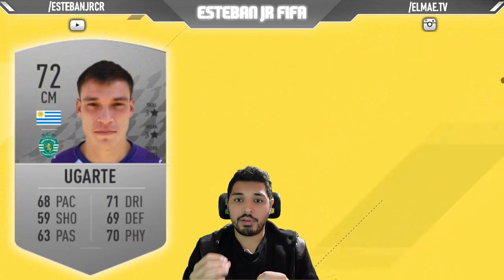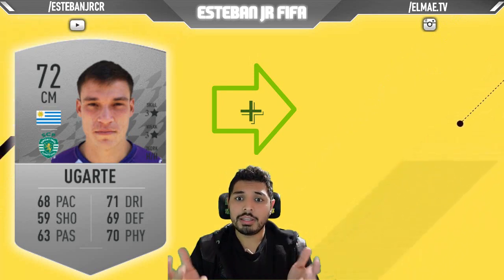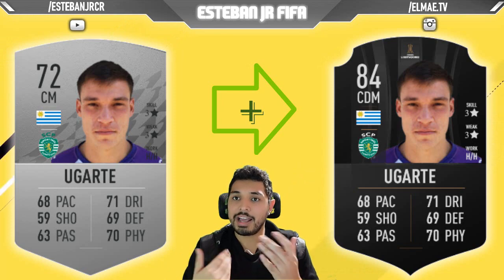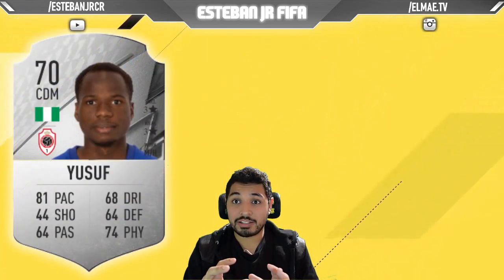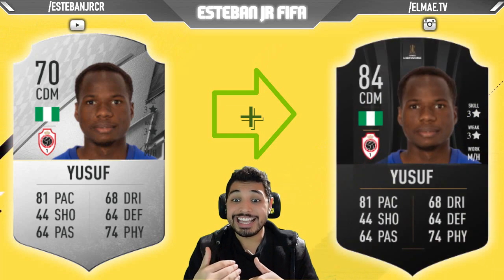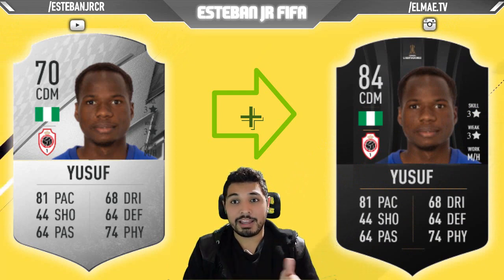Next, we have an Uruguayan player — Ugarte. Ugarte is playing for Sporting in the Portuguese League. We need to remember that Uruguay, in the last couple of years, has been producing good defensive midfielders — we're talking about Torreira and Valverde. These guys are amazing, and now we have Ugarte with High, High Work Rates. Let me know if you're going to try him. Guys, Chisof I think is the gem of these top 15 players. This player from Nigeria is playing in the Belgian league, and he has 81 pace, 64 passing, 68 dribbling, 64 defending, 74 physicality, and amazing work rates for a central defensive midfielder.